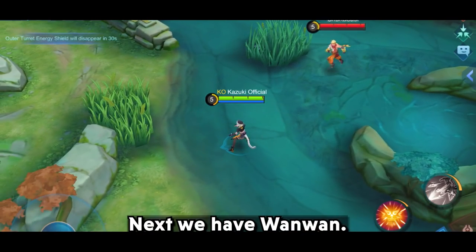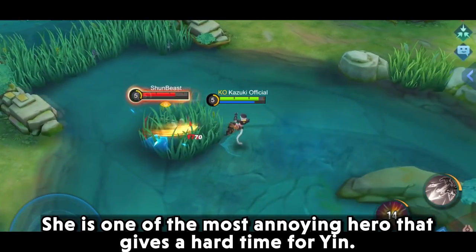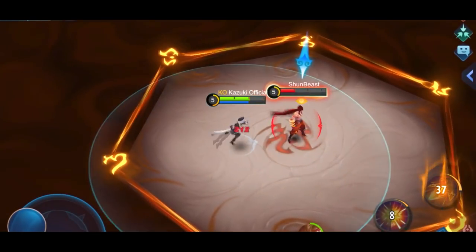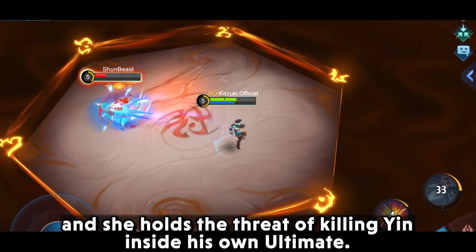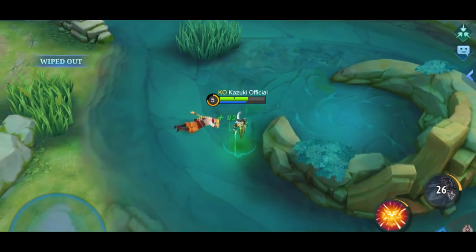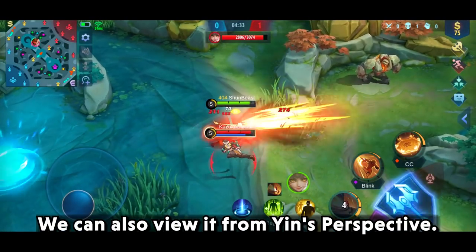Next we have Wanwan. She is one of the most annoying heroes that gives a hard time for Yin. With her passive she is almost uncatchable, and she holds the threat of killing Yin inside his own ultimate. We can also view it from Yin's perspective.